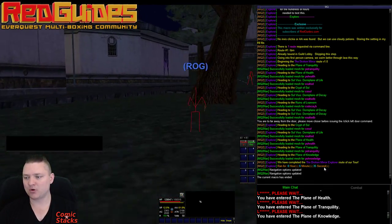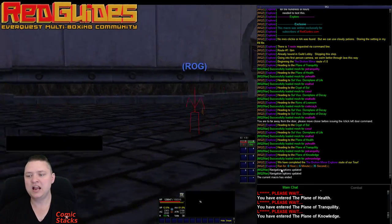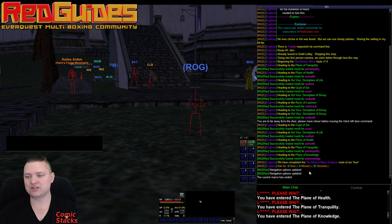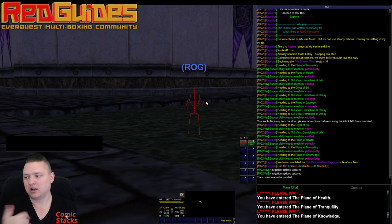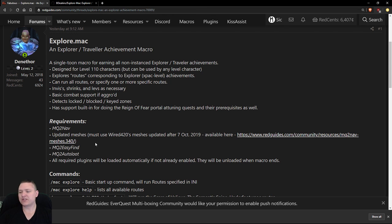As you can see, it says we've completed the Broken Mirror explorer route, ran for six minutes and 35 seconds, and put our nav settings back to whatever we had before. If we had loaded any plugins we don't normally have loaded, it'll put those back as well. That is explore.mac. Hopefully everything will be smooth for everybody. I'm going to turn this over to Denethor and let him do his thing. I appreciate you guys very much — otherwise we definitely wouldn't put all this time into this, because it's been a lot. See you soon.